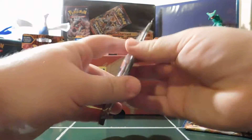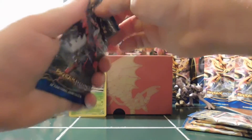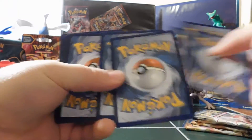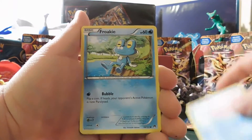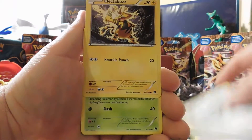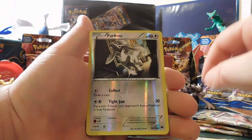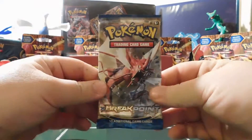Go with the Mega Scizor pack. Here we go — I can feel that we're about to have a pretty good pull. Here we go, code card, three and two. We got a Drowzee, a Corsola, a Froakie, a Feral Seed, an Electabuzz, a Kricketune, a Cloyster, a Tornadus, a Reverse Holo Furfrou. And then a Clefable Non-Holo Rare.